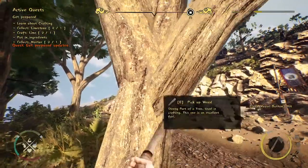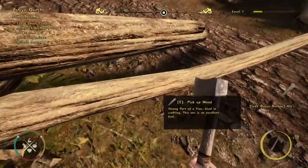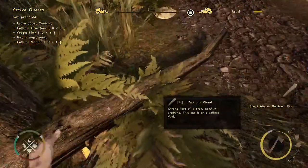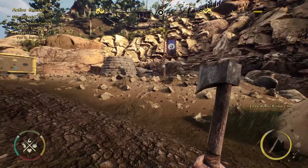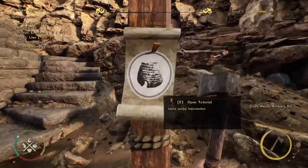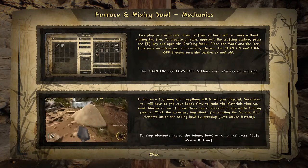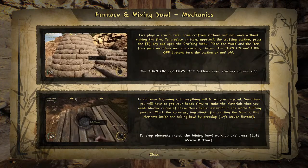We finished our second quest. Now we have to learn about crafting. There are different types of crafting in the game — we really focused on making the game as interesting as possible, and during this demo you'll see several different crafting systems.